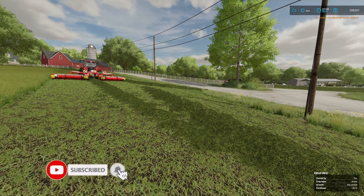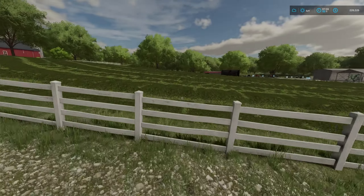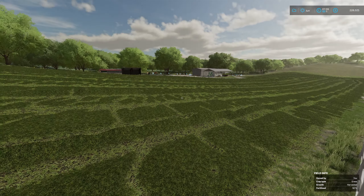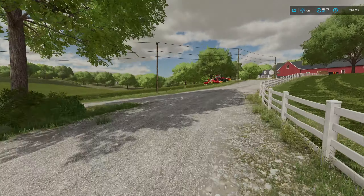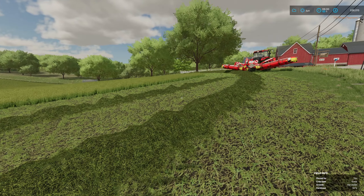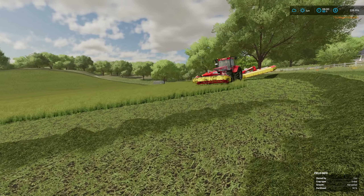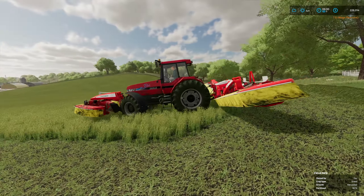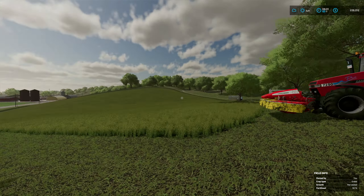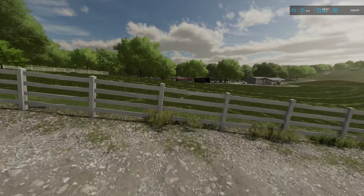We've mown up fields 2 and 3 in a nice open state, so the grass is all left strewn across the ground so we can come along and ted it. We've also done the headland of field 1 but swathed it so we can come along and forage-wagon it later. I left the helper to do the rest — hopefully John is up to the task. He's done some very fiddly work with the cultivating before, missing patches and all sorts, but we will entrust that he can do alright.